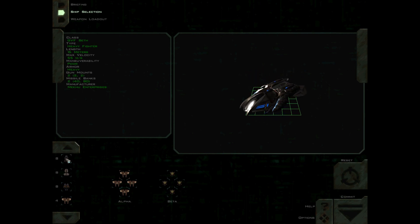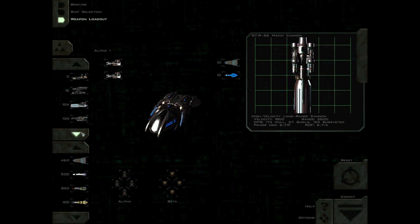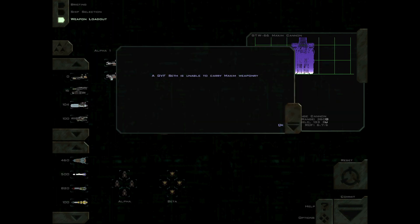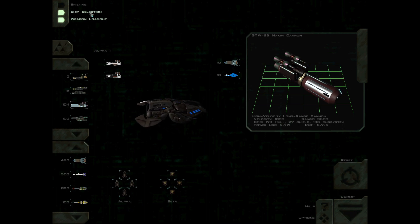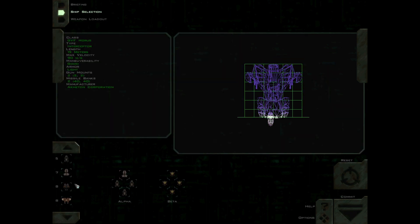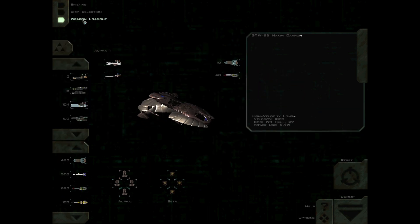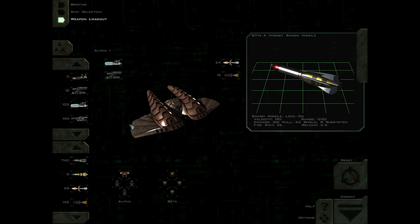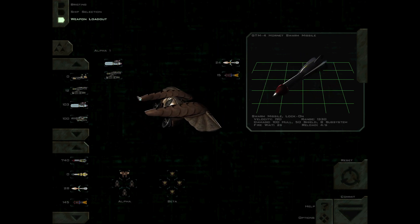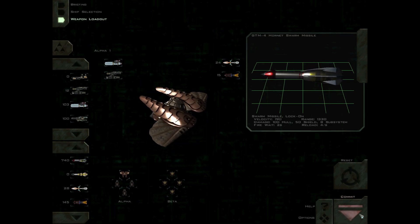Ooh, this is new. Let's see. I'm not really familiar with this — okay, so this doesn't work. I'm gonna need the Maxim, probably. So I need a ship that can carry it. Hold on, let me play around with the loadout some. Alright, I believe I'm satisfied with this loadout and selection of ships. Let's get into the mission and see what happens.